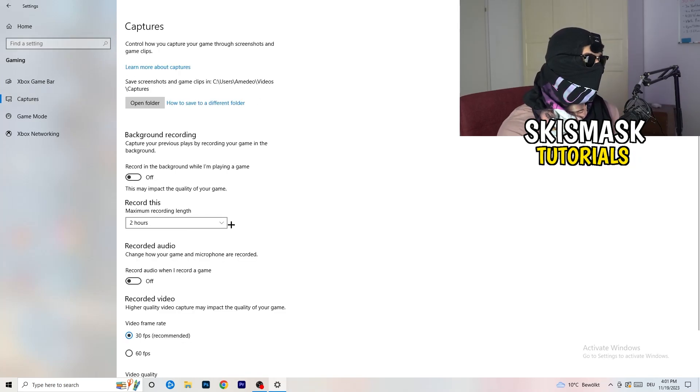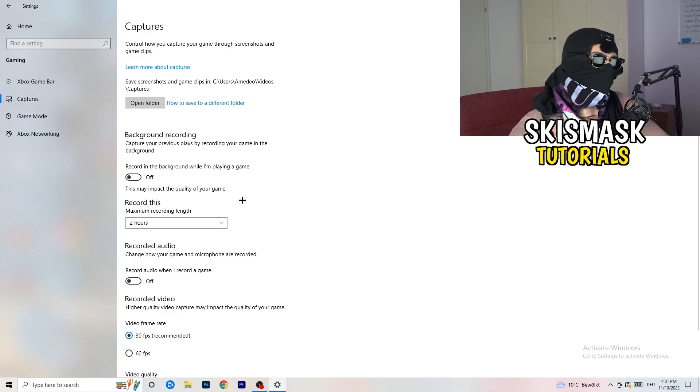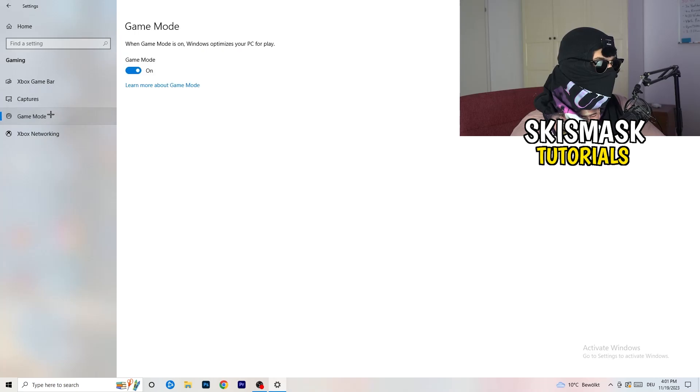Next, go to Captures on the left-hand side. Go to Background Recording and turn off 'Record in the background while I'm playing a game.' If you want to record, use something like OBS (Open Broadcaster Studio), which is made for recording games — not Windows background recording. Also turn off background audio recording, as you don't want that running.